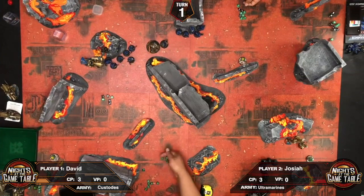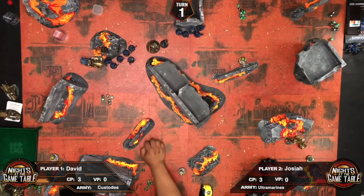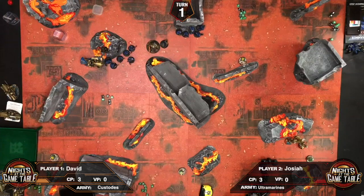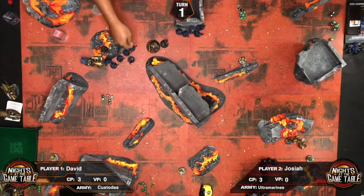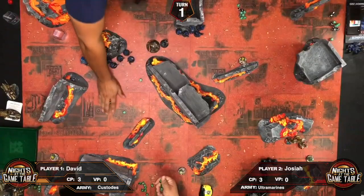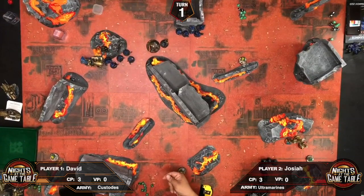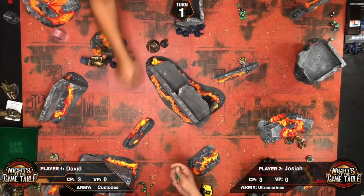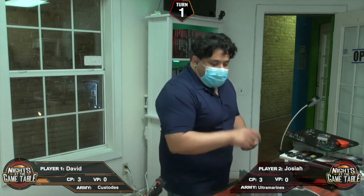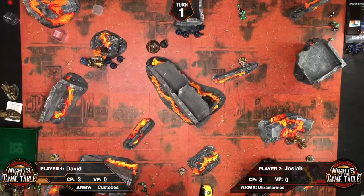Five attacks hitting on twos, rerolling ones — all of which hit. Wounding on threes, no rerolls on wounds allowed. One fails. Three saves to make — AP minus three, so six-up saves. One fails. Two damage dealt. Josiah spends a command point to reroll and saves the model.